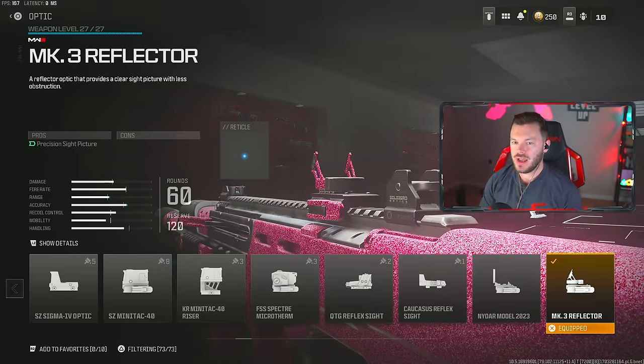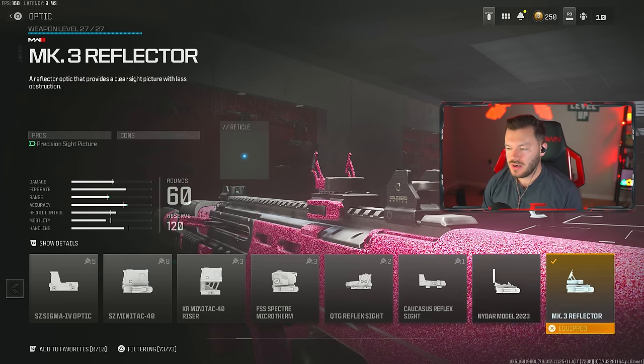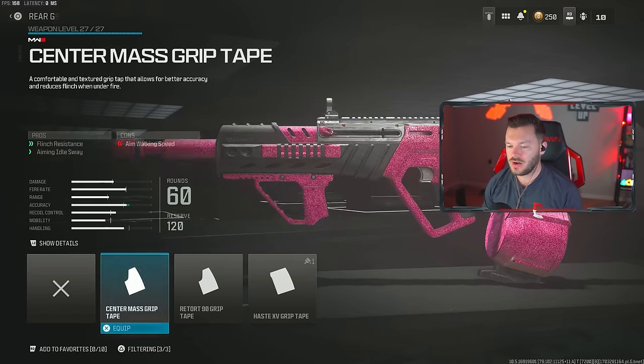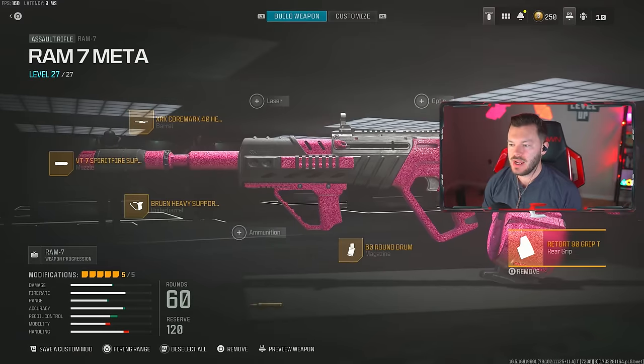Lastly, we're going to throw on the MK3 Reflector. You guys can always use the iron sights — I'll show you how to use iron sights if you don't want to run this specifically. I just kind of like running a red dot on this gun; it feels really nice. You can run the MK3 or the NIDAR Model 2023 — it really doesn't matter what red dot sight you throw on. But if you don't want a red dot sight, go throw on a rear grip, specifically the Retort 90 Grip Tape, and that's your full build. This is an absolute banger — definitely try this one out.